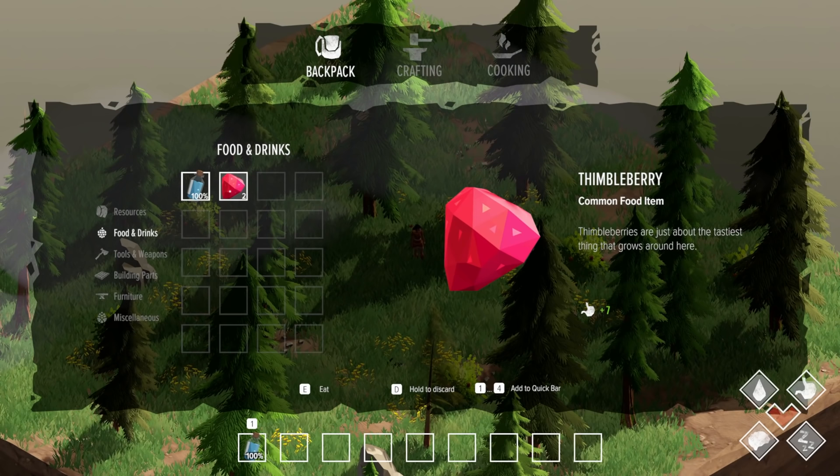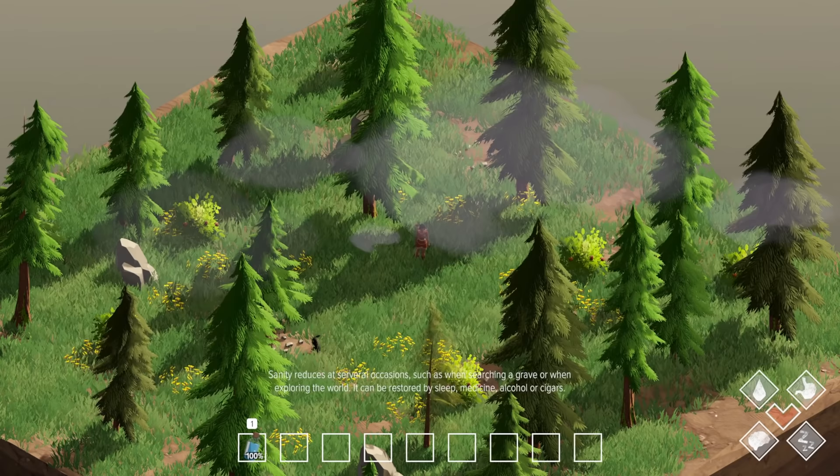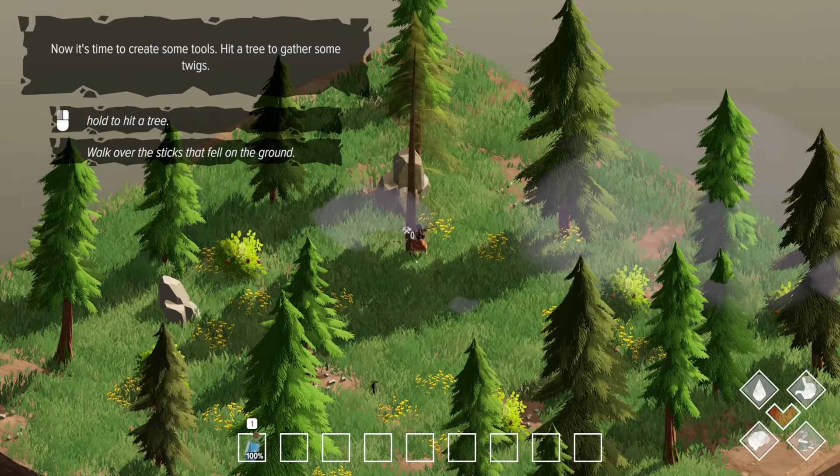Oh, food and drink - so it's not just everything lumped together. Eat - oh, delicious! So these must be my stats right there. We've got water, hunger, sleep, and... sanity. It's sanity! Okay, now it's time to create some tools - hit a tree to gather some twigs, hold it, walk over the sticks that fall on the ground.